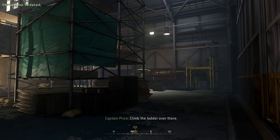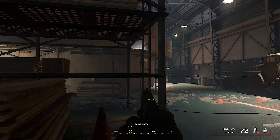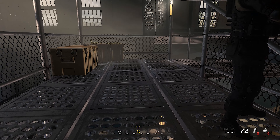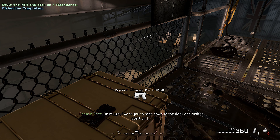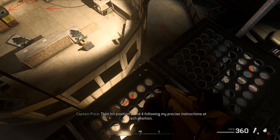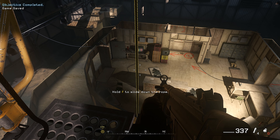Climb the ladder over there. Pick up that MP5 with flashbangs. On my go, I want you to rope down to the deck and rush to position one. After that, you will storm down the stairs to position two. Then hit position three and four, following my precise instructions at each position. Grab the rope when you're ready. Go, go, go!